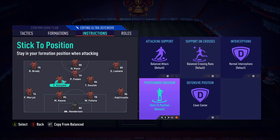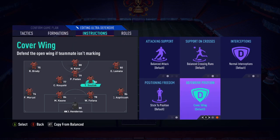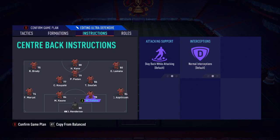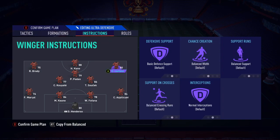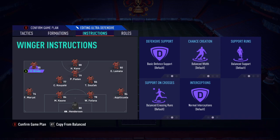One of your CMs needs to be on stay back, cover center. Your other CM needs to be on cover center only — not stay back. In this case, Sucic is the one who pushes forward because he's going to bombard and give options on that side, while Kuyate stays back to pick up the ball, receive passes, and restart the attack. This is why you have one midfielder on stay back and one not — the recycling of the ball is one of the most important parts of the game.